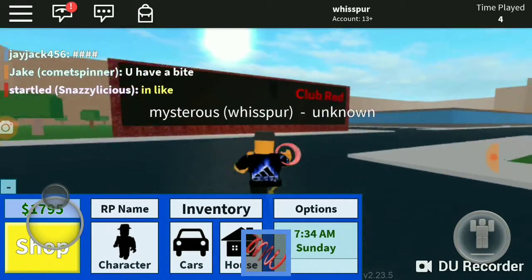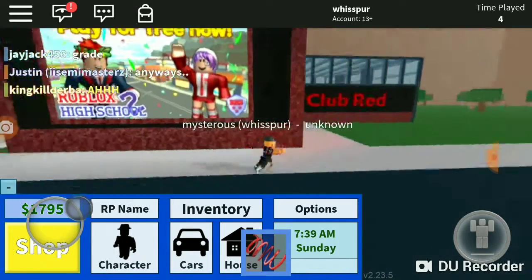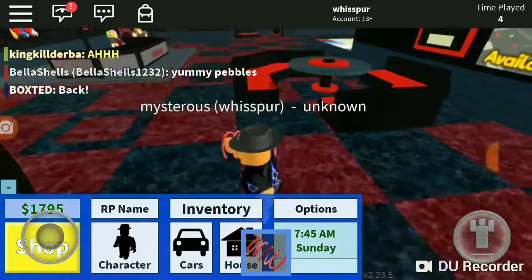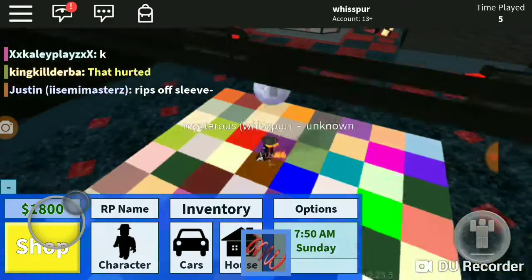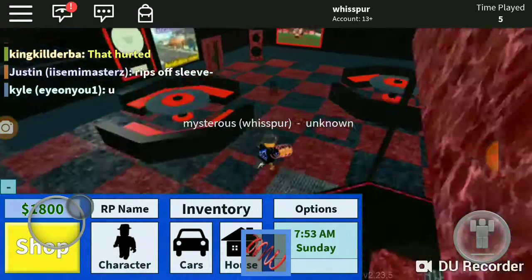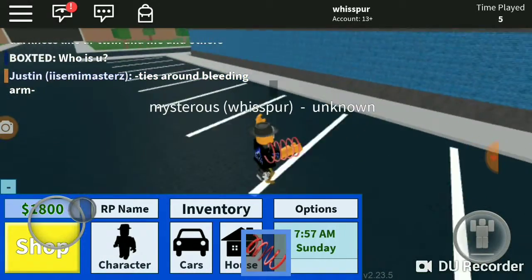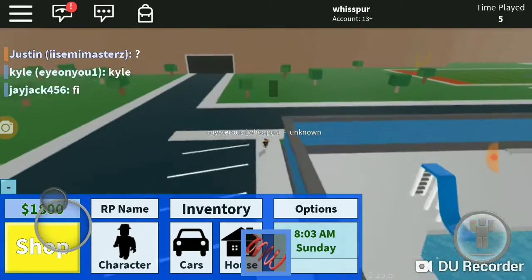They also have a Club Ride which is a bit different — you can buy potions and there's a DJ room like the other one. Their swimming pool is right here and it's actually a bit bigger than the one in Roblox High School number two.